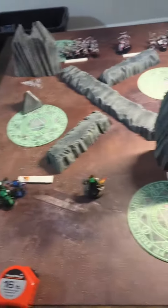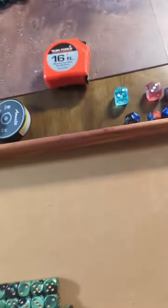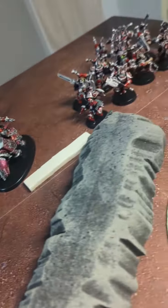Each side has mostly deployed their stuff, running with one unit deployed on the home objective for safety. We roll off to see who goes first — Space Marines roll four, World Eaters roll three, so Space Marines go first. Come back for the next battle report to see how this goes.